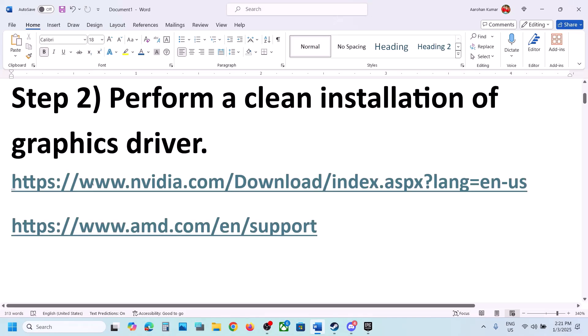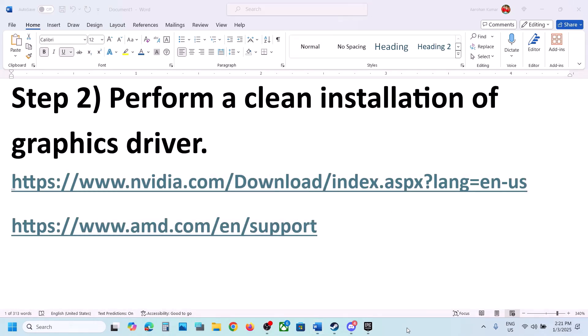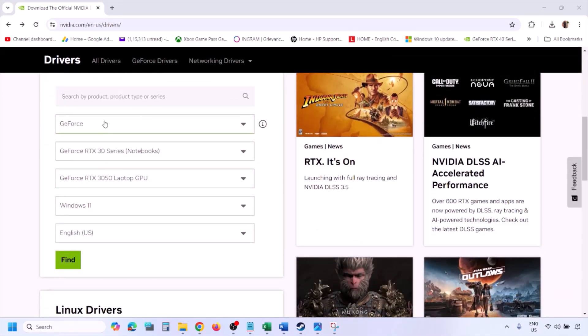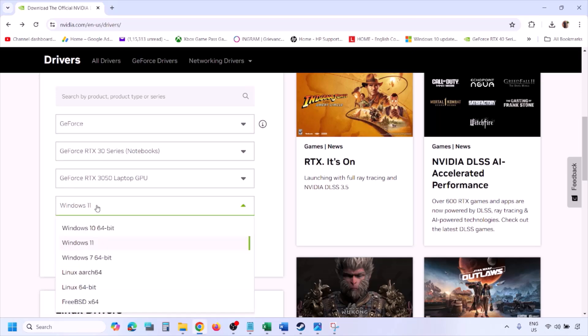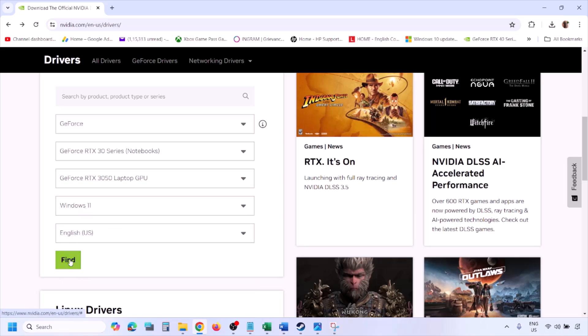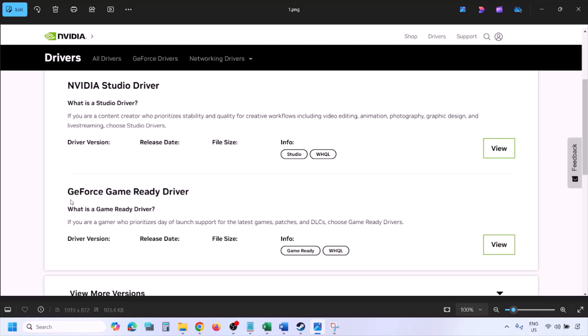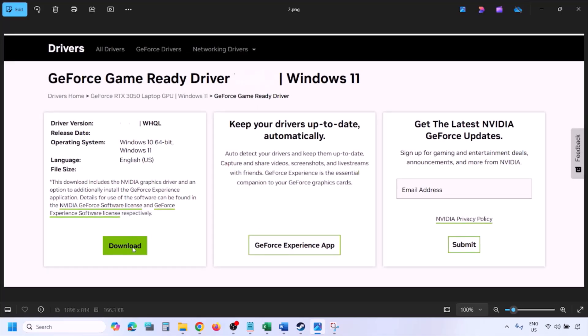The next step is to perform a clean installation of your graphics driver. If you have an NVIDIA card, go to the NVIDIA website. Select your graphics card from the list, make sure you select the right operating system - Windows 11 or Windows 10 - then click Find. You will see the latest GeForce Game Ready Driver. Click View, then Download, and let the download complete.